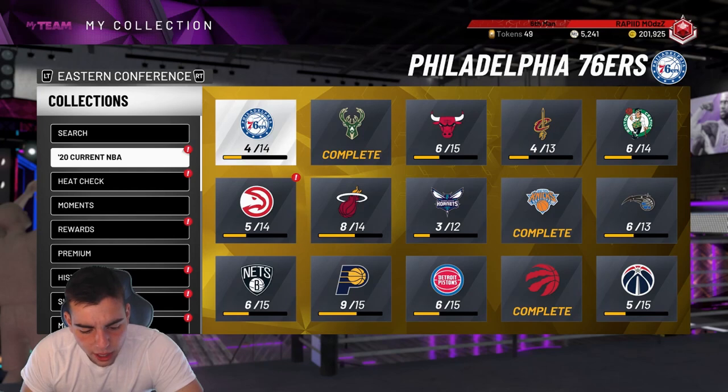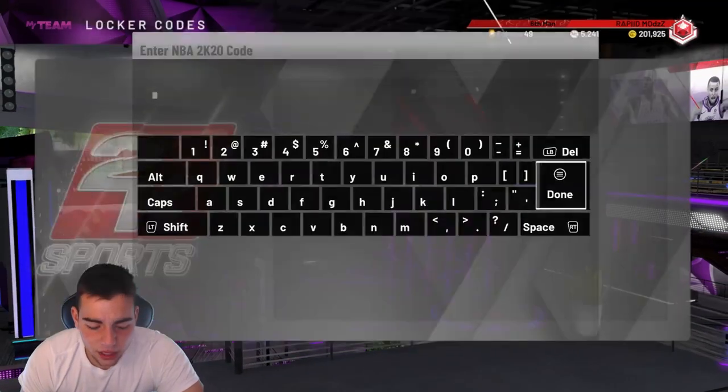Let's start off — we got this locker code, we got a chance of getting a spotlight player, we have a chance of getting Mr. Giannis, so let's get into it.